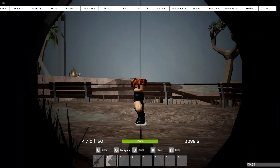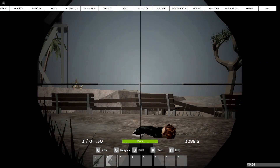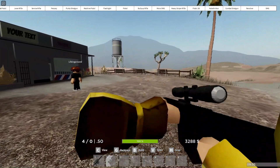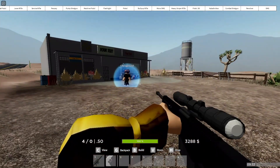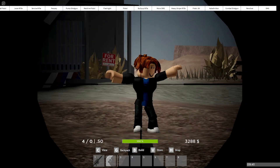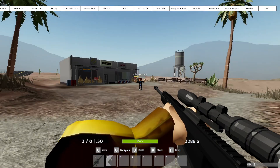Now let's test the sniper. Like I said before, the headshot is an instant kill. I think they will add some system to stop random killing, since it would be pretty toxic if everyone just camped with snipers. You are still able to survive if they shoot the body instead of the head.